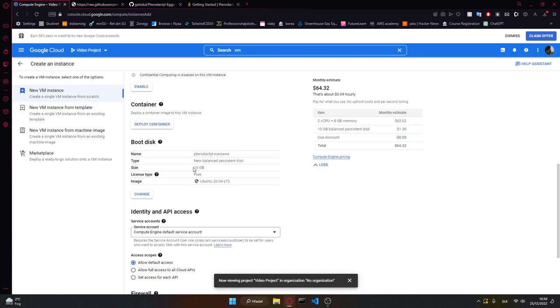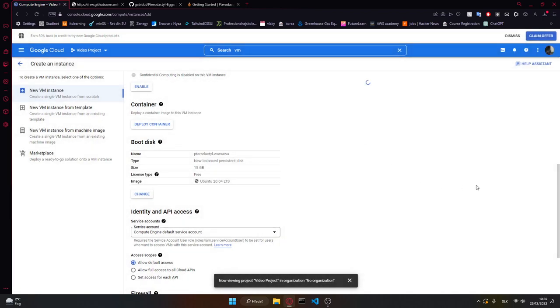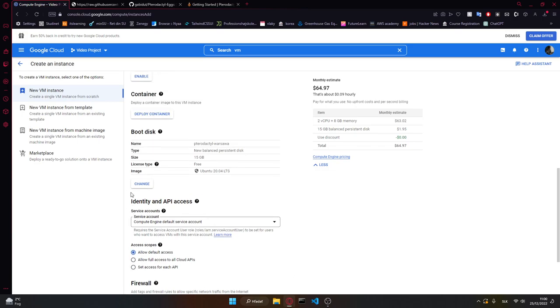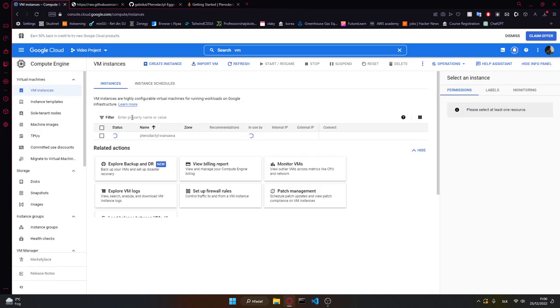Once that's done, you can also change the disk size — the price changes accordingly, it's just like $2 difference. Then we want to allow HTTP and HTTPS traffic, and that's it for this page. We're just going to create the instance — Google Cloud sets up virtual machines pretty fast.